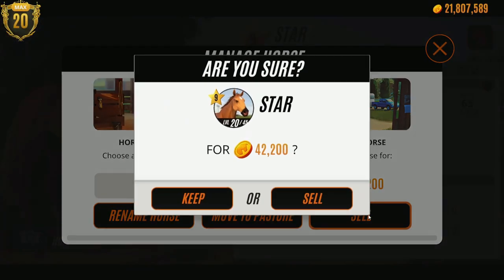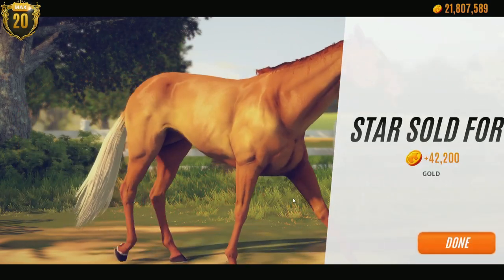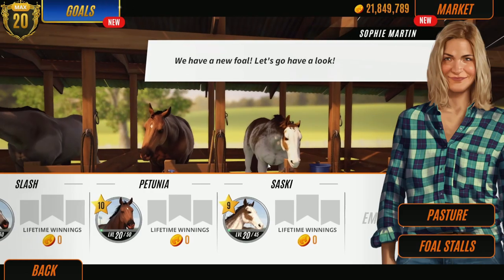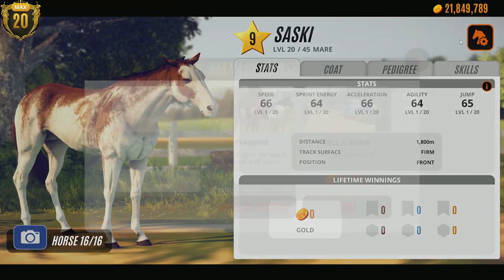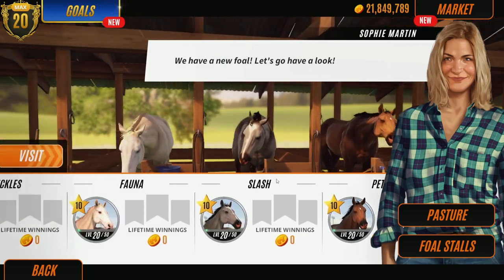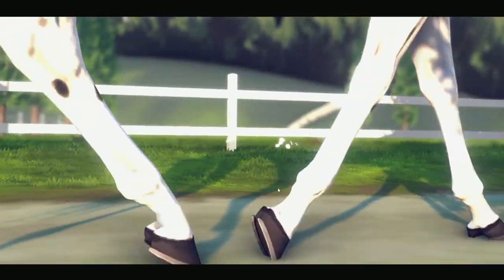Okay, I've run out of room so I need to make some room. Star, I'm really sorry - Star's going to go off to her new home. Bobby, I'm going to put Bobby in the pasture. We might visit the pasture - I want to show you guys that. I'm going to sell Saski. Freckles' foal is a stallion but he's only level nine - very annoying.